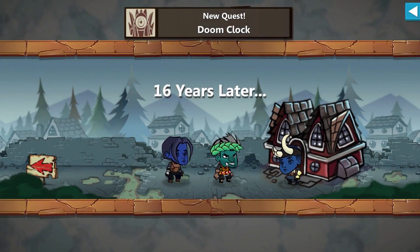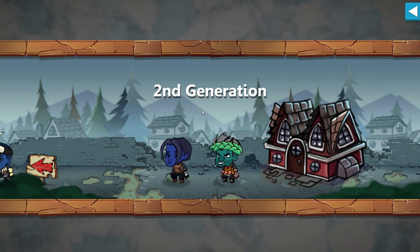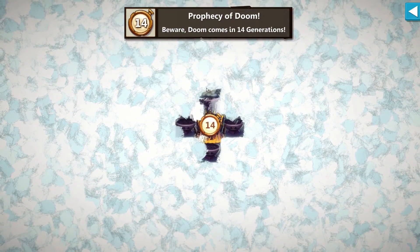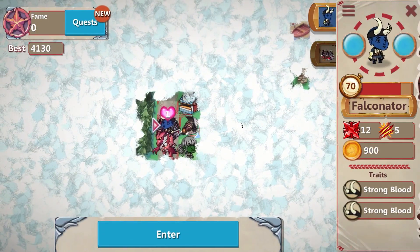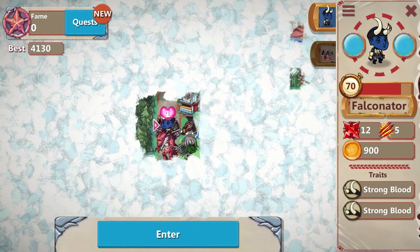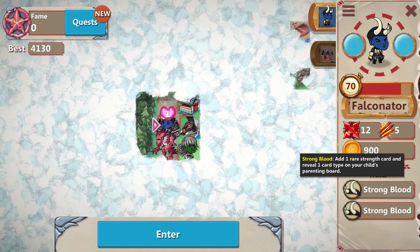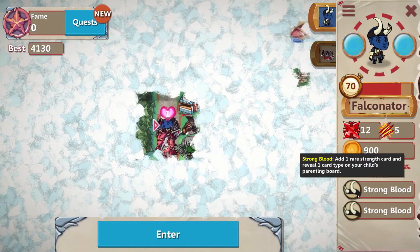16 years later, parents are still alive thankfully. Temple technology has now been unlocked, meaning we can level it up to level 2 for a bigger boost to added life bonuses. And here comes the Prophecy of Doom — doom comes in 14 generations. That's what you're building yourself toward. You want to be ready for that fight, which is going to be very difficult — and that's where min-maxing comes into play. We have two traits of Strongblood, which adds one rare strength card and reveals one card type on your child's parenting board.